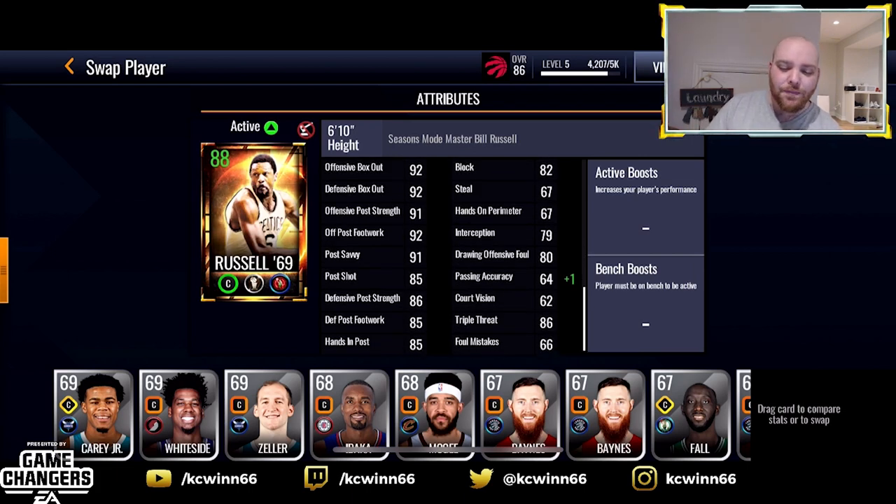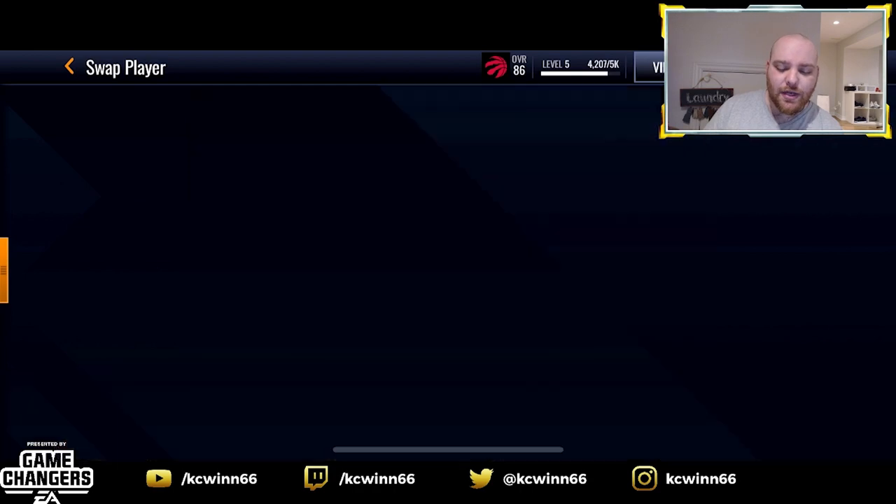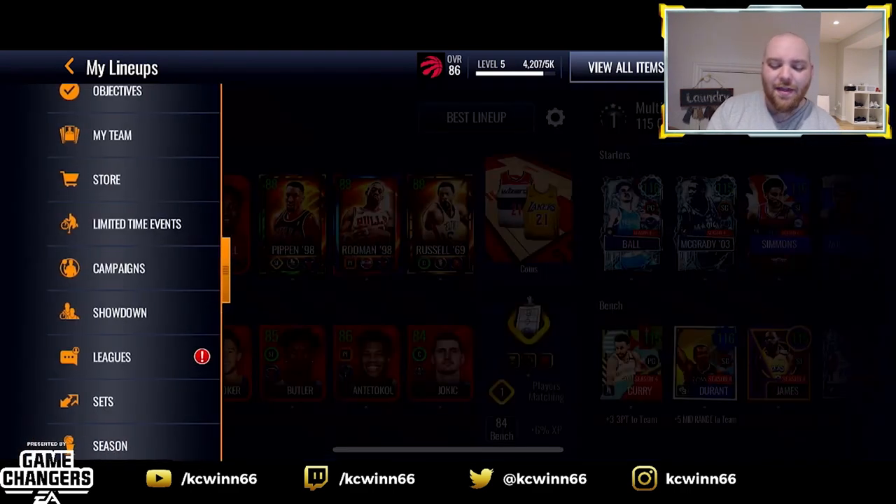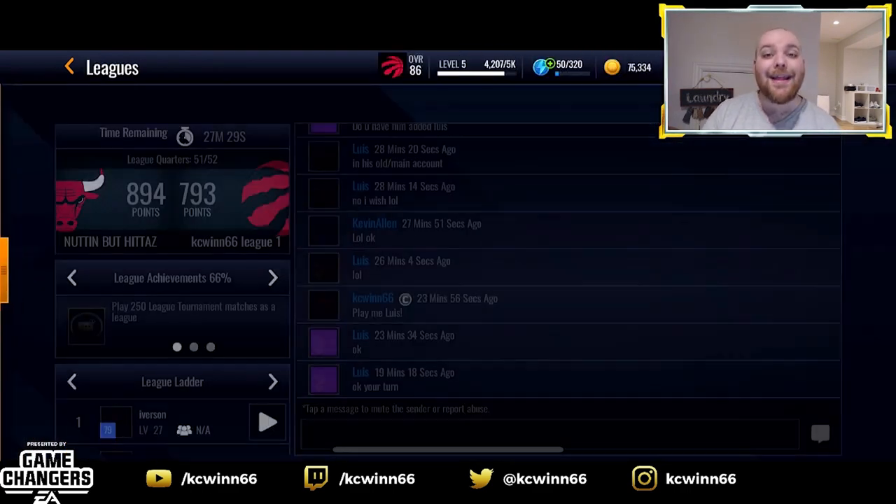80 on-ball defense, 82 block, only 67 steal, 92 offensive and defensive box out and offensive footwork, 91 offensive post strength and post savvy, 85 post shot, 86 defensive post strength, triple threat 85, hands in post and defensive post footwork. He's gonna be a monster in the post, but EA did him a little dirty — the stats on this card are not as good as Pippen and Rodman in my opinion.